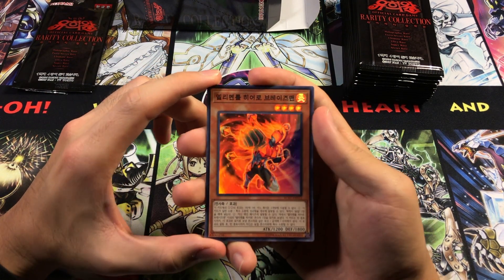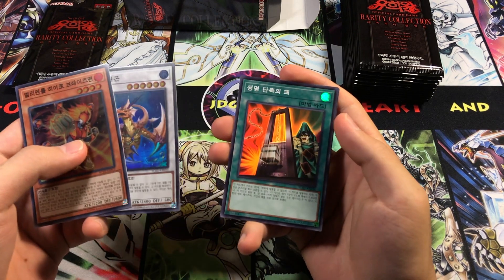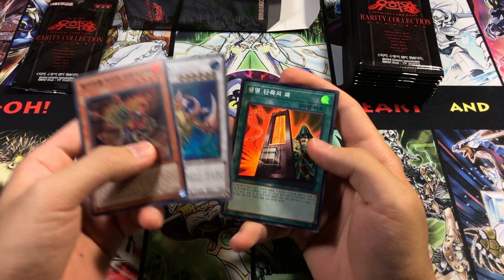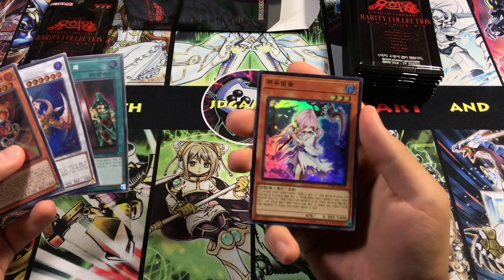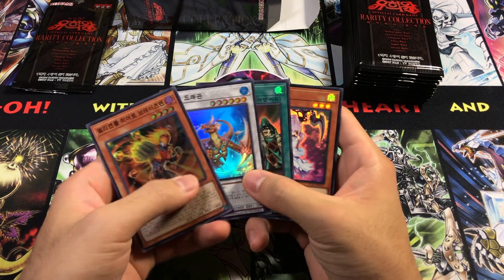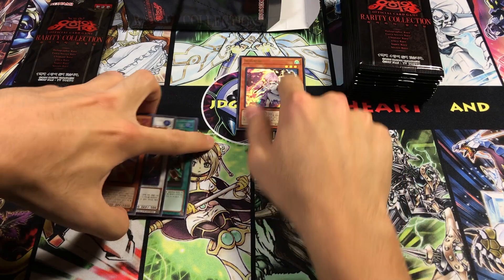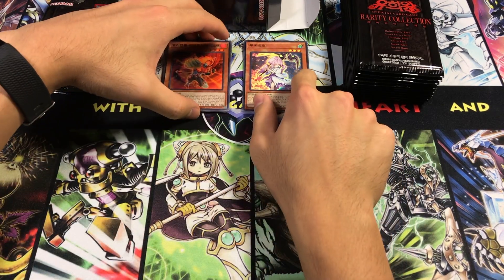Starting off, we have Elemental Hero Blazeman. And then we got Coral Dragon as a super rare. Card of Demise is a very fine super rare indeed. And an ultra rare right off the bat — we have Ghost Reaper and Winter Cherries. Spoiler alert: this thing is actually one of the most pulled ultras in this set. But nonetheless, it is a great card to get.